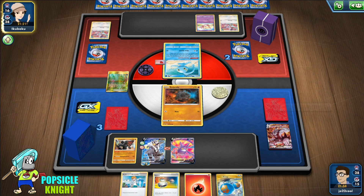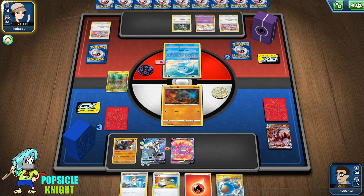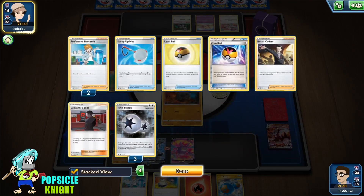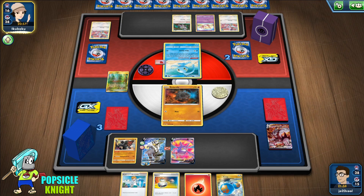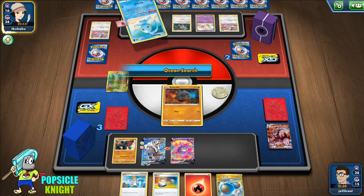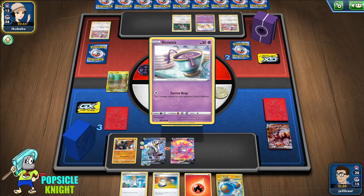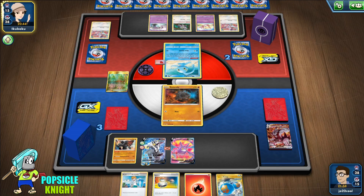They're only gonna get one prize off of this Roly-Coly. But if they Boss's Order our Rapid Urshifu or Crobat V, it's going to be it. Boss's Orders has got to be like the best card in the game for sure — nothing is safe with the Boss. That's why that card is definitely boss — it's the boss of all Pokémon cards.